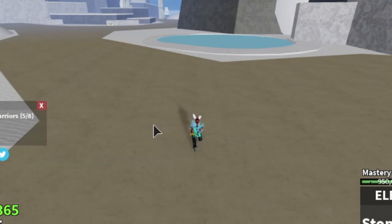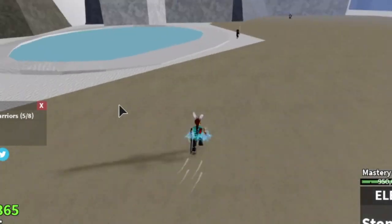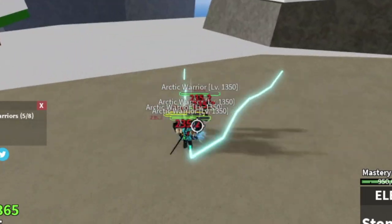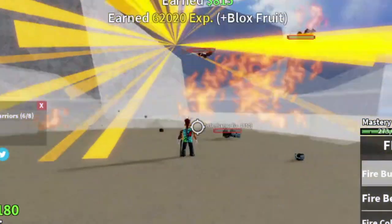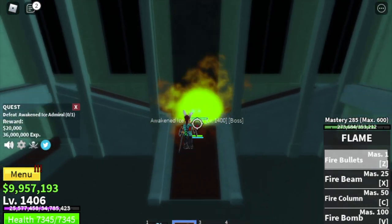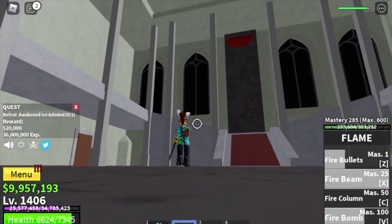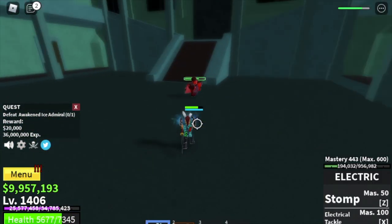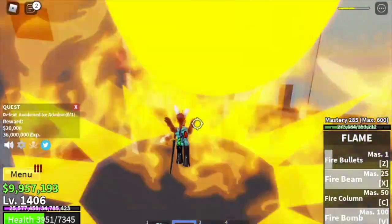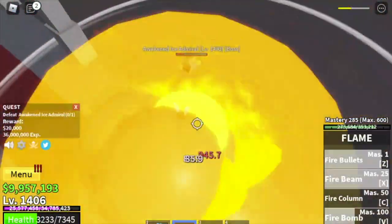After defeating the Arctic Warriors, we will defeat the last boss — the Ice Admiral, not the raid boss. Don't forget to use your Observation Haki and turn on your Armament enhancement Haki. I think this boss is not that hard to defeat as long as you can dodge and take note of the pattern on how he attacks. I hope you will learn something from this guide. The requirements: you should always have the Logia and the 2x experience, and you are good to go.